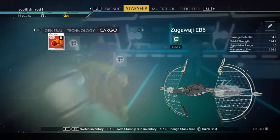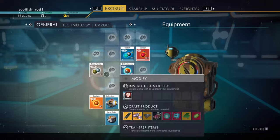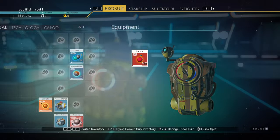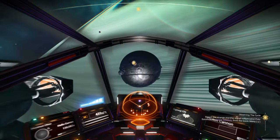Now we've got some time and we're able to breathe. Here's why you should upgrade your cargo first: the stack sizes are quite small in general, but it looks like it's a thousand-stack in the cargo. This will be true for your character as well, so when it comes to upgrading your backpack, focus on the cargo there too. Now let's head to the anomaly.